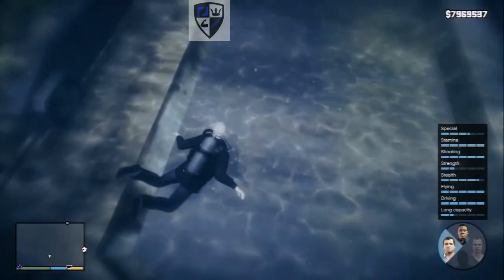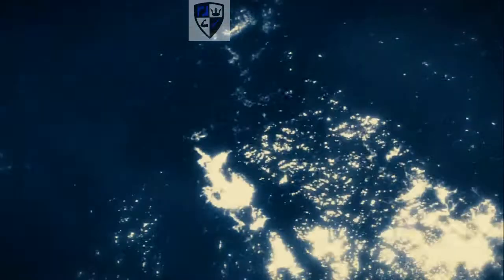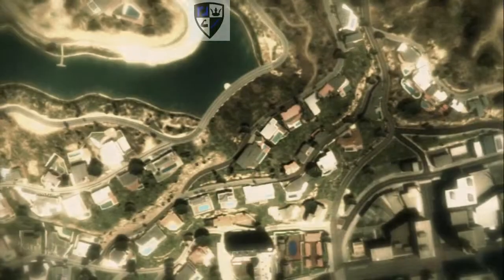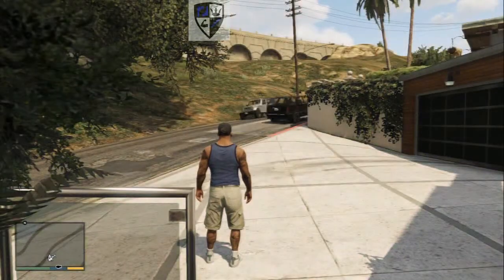It glows so you can find it easily. It's on top of a ship — it's a case worth twenty-five thousand dollars. When you swim into it, it'll add it to your bank account.